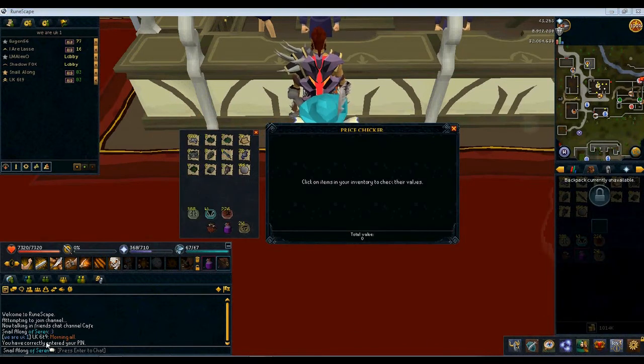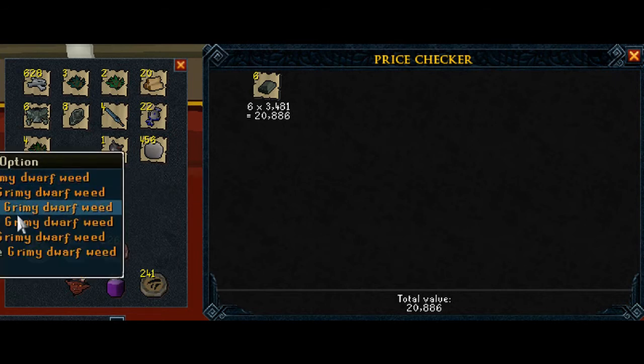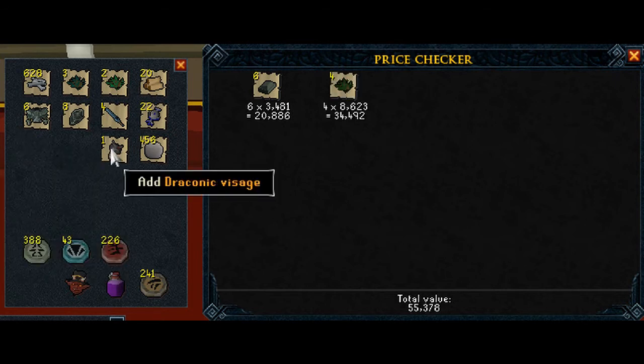I'll put in the items that are worth less to start off with. Starting with Adamant Barn — that takes up 21k already. 50k.